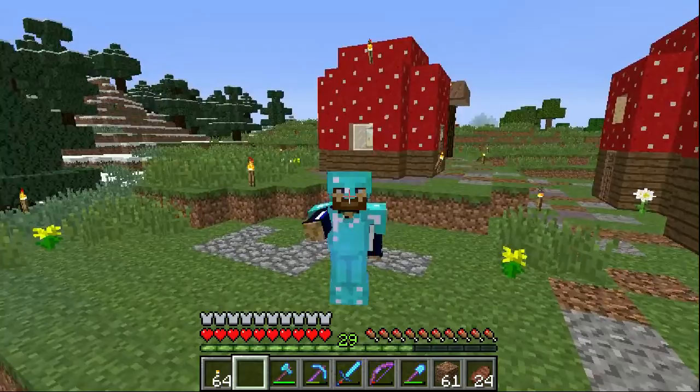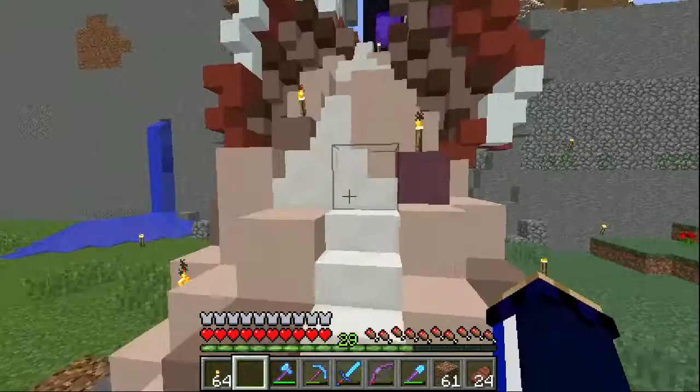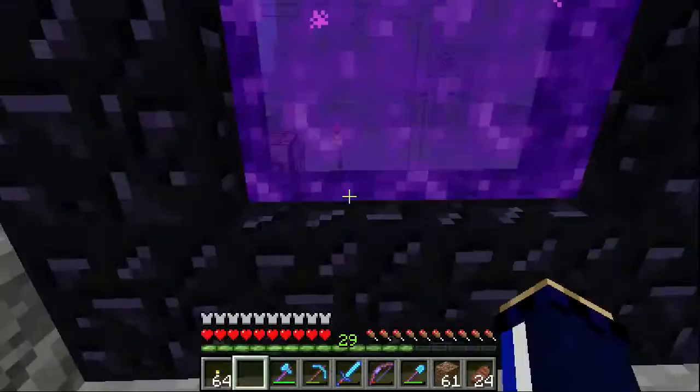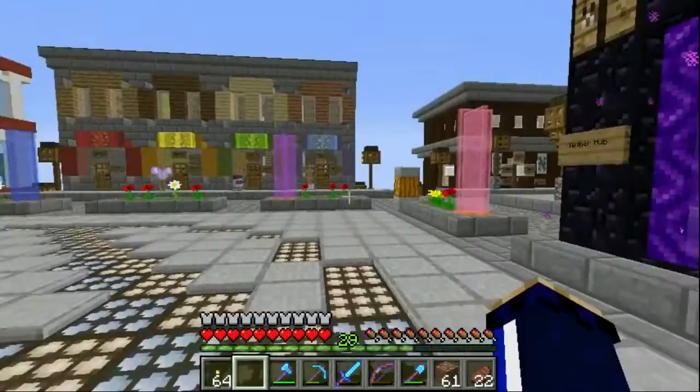Hello everyone, this is Pixel Rifts, welcome back to Decidedly Vanilla. Today we're not going to spend much time at the Democratic Republic of Mushroom because I have a plan for Spawn. Oviraptor has approved the site of the Decidedly Vanilla fire station, which is very safety conscious of him. Here we are in Spawn - before we do anything else I want to go to the post office because Jefferson said he left me a gift there.